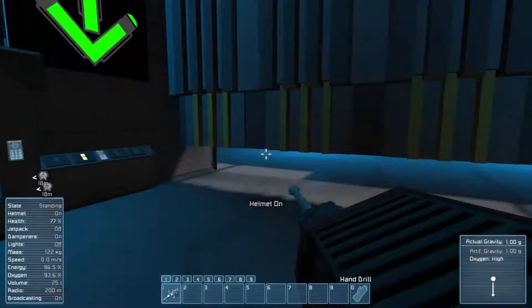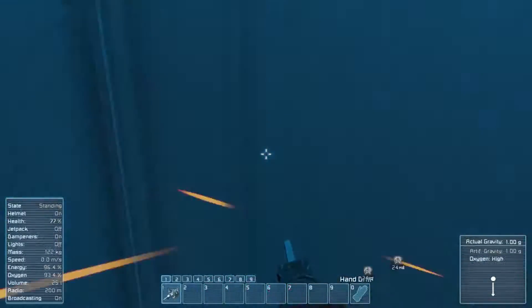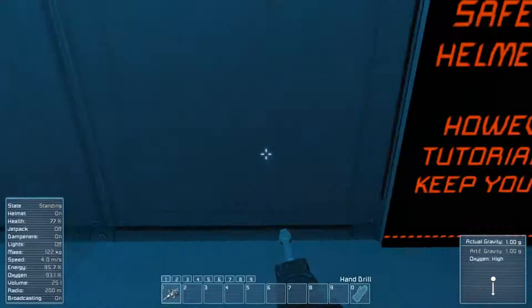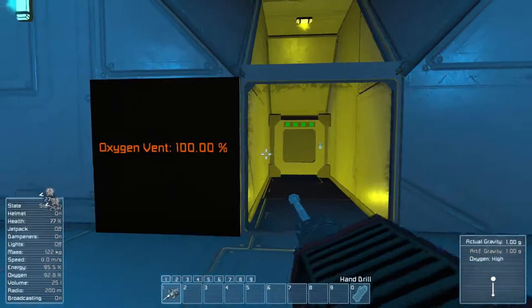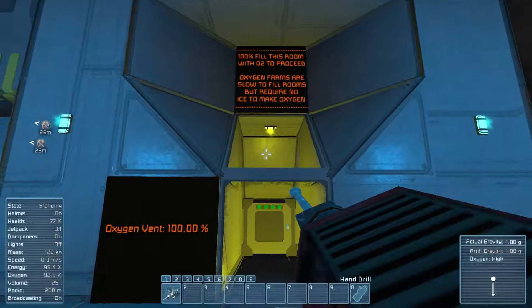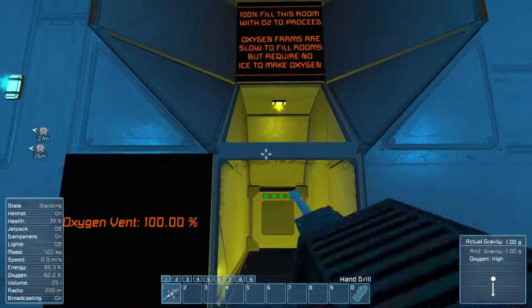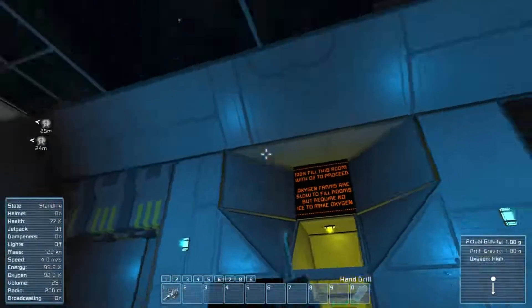So we'll put that back on. I wonder — can we damage this block and break the seal? I'm a horrible person. Anyways, we'll continue going. Oxygen vent is 100% — cool. 100% fill this room with O2. Oxygen farms are slow to fill rooms, but require ice to make oxygen.